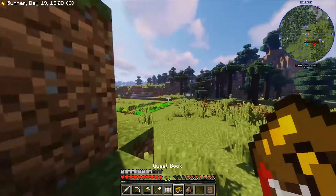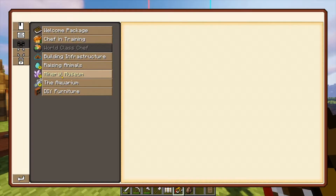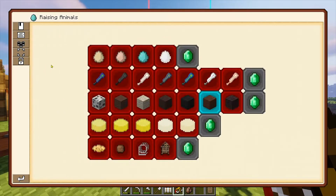Let's check our quest book. So: raising animals, mining, museum, the car. I don't know why they have exclamation marks, but I did get some accomplishment stuff while I was mining and getting animals and stuff.